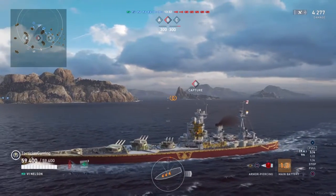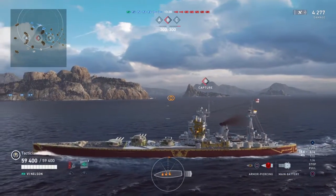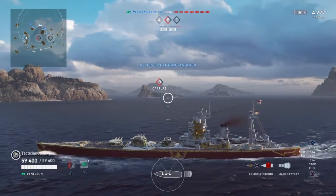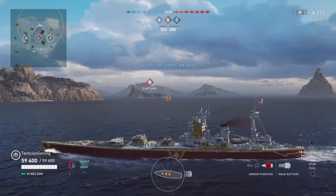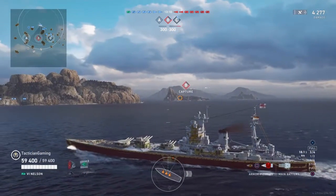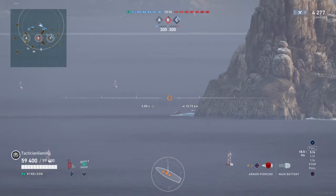Sinop has really weak deck armor, so if you penetrate that with plunging fire at that range I was pretty certain I could probably get a citadel, but the deck armor looks a little bit more resistant than I thought it was.